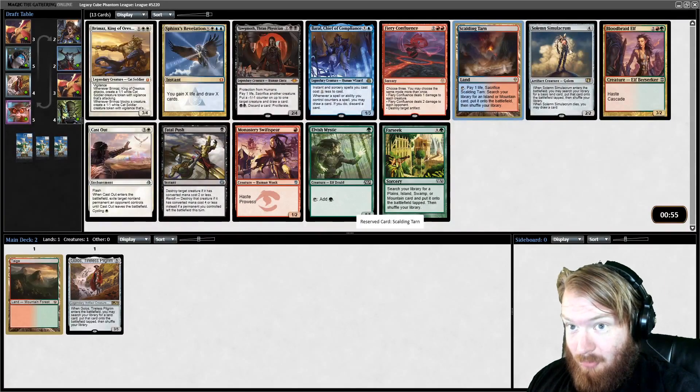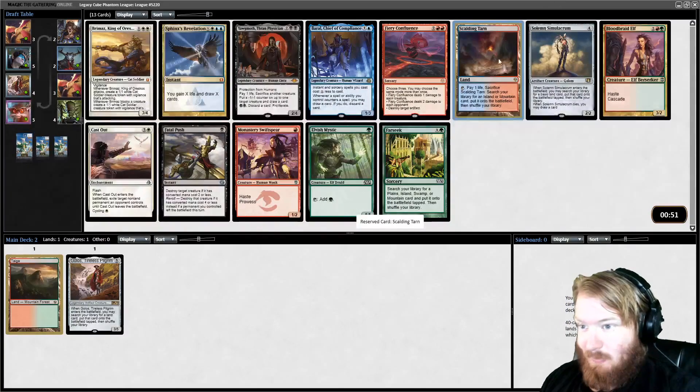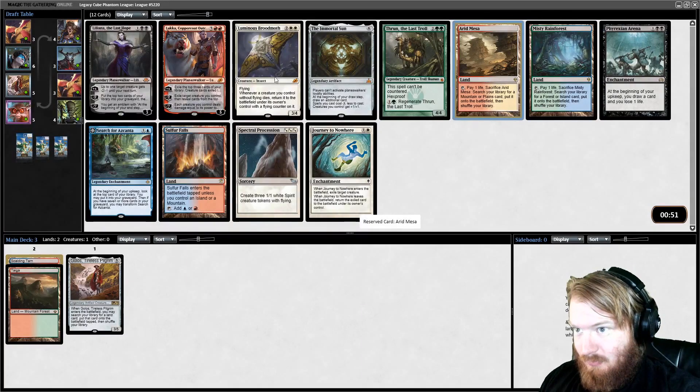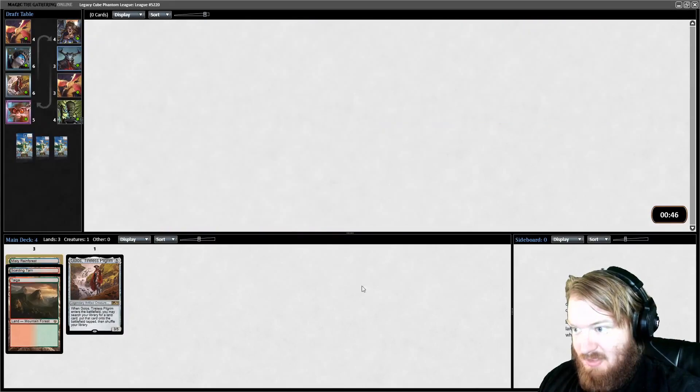In this pack we have Scalding Tarn and Golos Jr. I think we just take Scalding Tarn — some good cards in this pack, but we're going to prioritize fixing. Lots of Fetchlands going around right now. I'll take Misty.